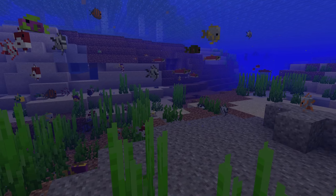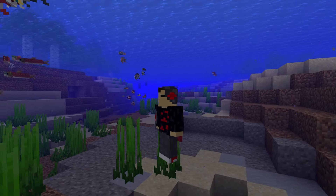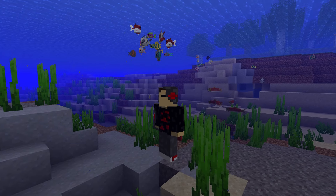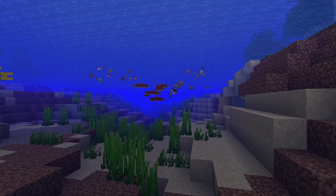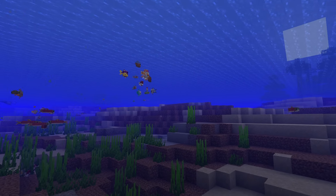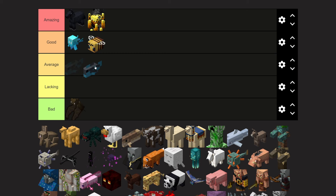Tropical fish are a very unique mob. Unlike the other fish in Minecraft, tropical fish have the possibility to come in over 2,700 different variants. They were added back in 1.13, and they helped make oceans a lot more diverse along with the seagrass and coral. I'll give the tropical fish a good tier.